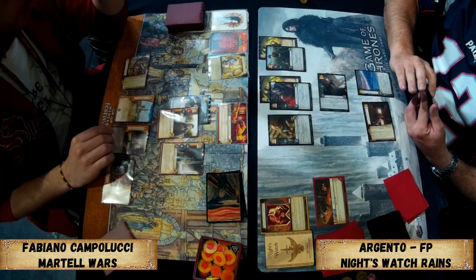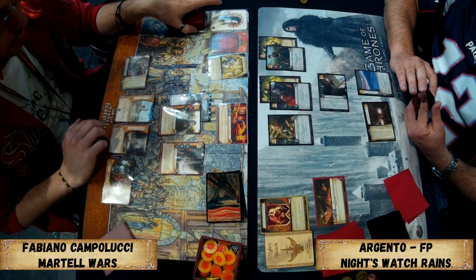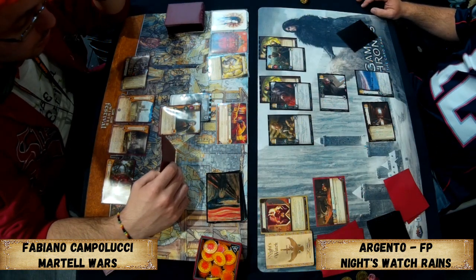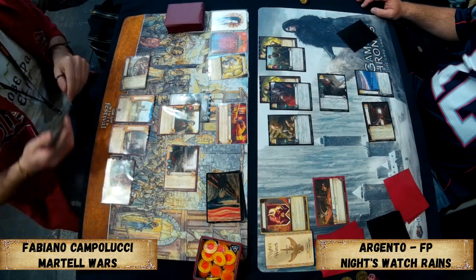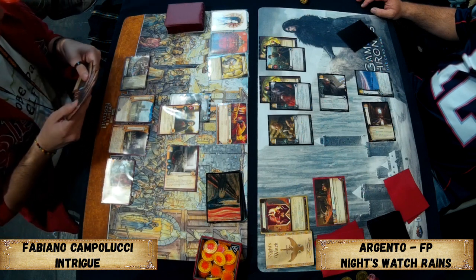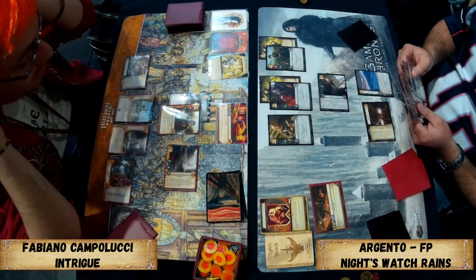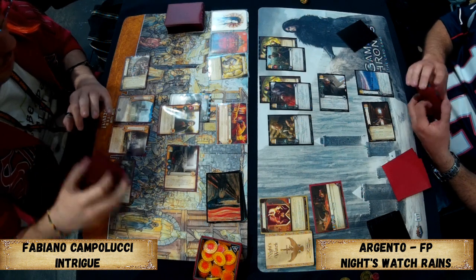Fabiano triggers Flea Bottom to bring the Bastard back in, and then decides not to take Craster's icons — actually there is a point: take Craster's icon and then only Maester Aemon can attack at strength three, which Nymeria at strength four can defend. With The Long Plan it looks like Fabiano wants to lose challenges to set up a better draw for the next round and trigger Dawn.